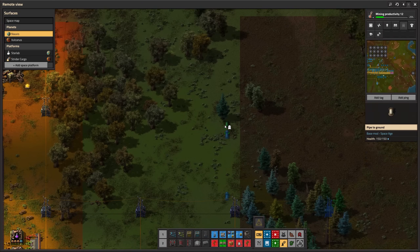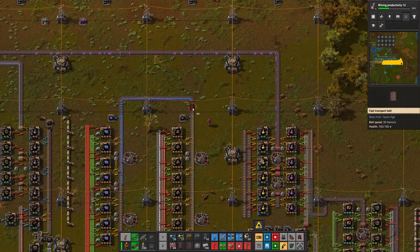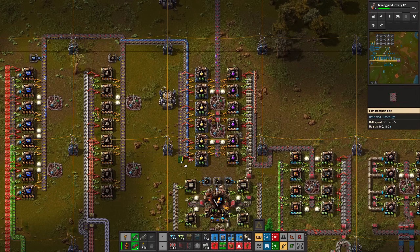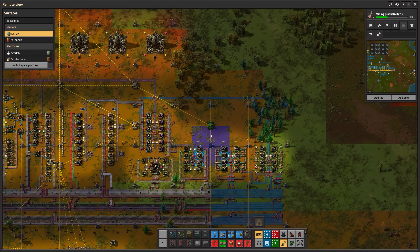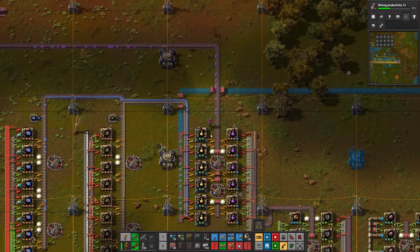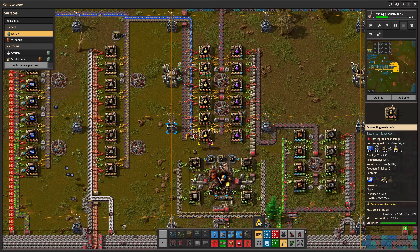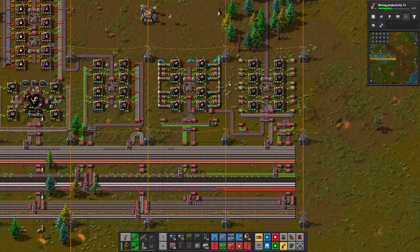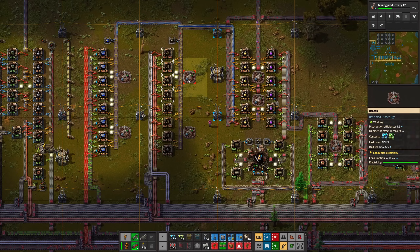This will be quite a long pipe to get lubricant. LDS and processing units are rocket parts, so I already set up production in the last episode. The golden science pack is the most expensive, so using the best assembling machine and productivity modules is a must. Done — I can see the first golden bottles on the outgoing belt.